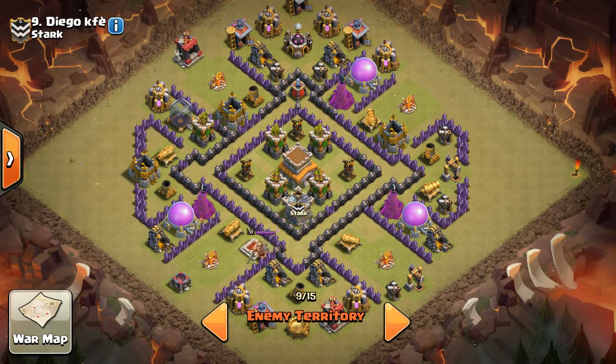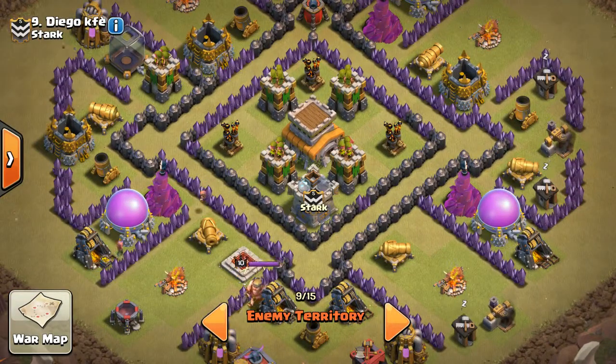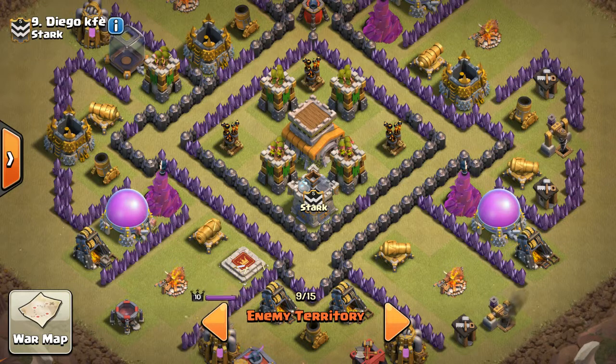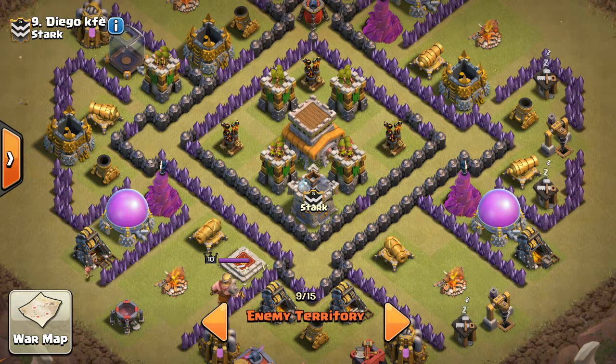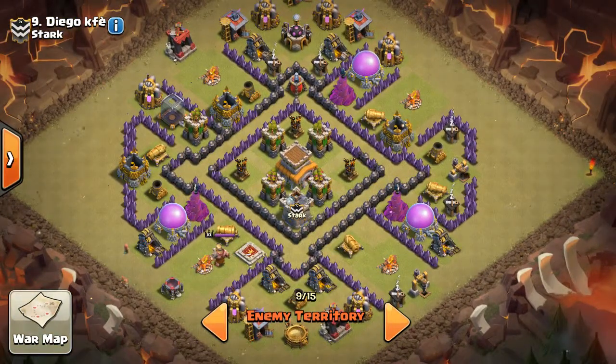It's very, very anti-dragon — don't come at me with air troops, stay out of my core style base. Four archer towers and three air defenses all on the core. There's a lot of different ways you can wreck this base, but air is not one of them generally. I've seen it done, but it's not advisable.